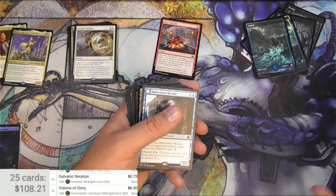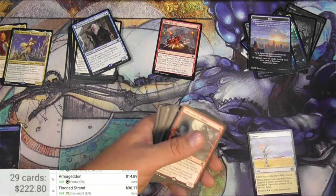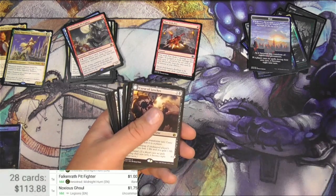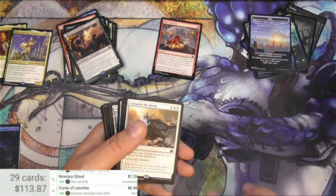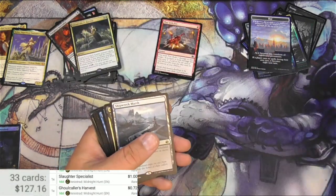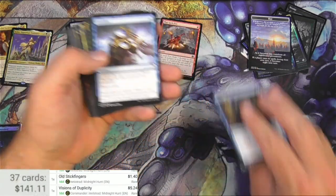Let's check the day token — it doesn't scan, neither does the night. We'll hang on to that one. Malevolent Hermit — couple bucks. A Karoo — it's not a Flooded Strand or an Armageddon, it's just an uncommon, really nothing. Pit Fighter. The Noxious Ghoul — $1.75. Let's check the list version. Curse of Leeches — nothing big there. Curse of Obsession — that one's good, six bucks. Vanquish the Horde — five. Slaughter Specialist. Ghoul Caller's Harvest. Moonsilver Key — couple bucks. And then the Shipwreck Marsh — five. I figured they'd be about in that range. Stick Fingers — a buck. Visions of Duplicity. Consider. Farmland — $3.50.